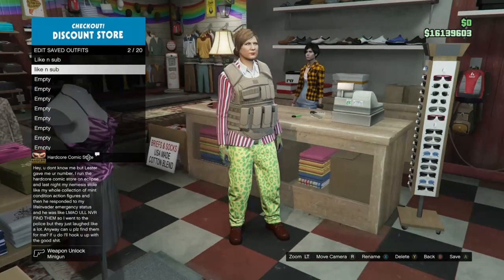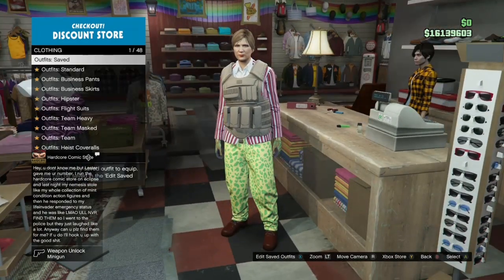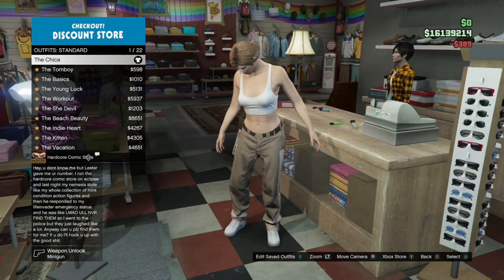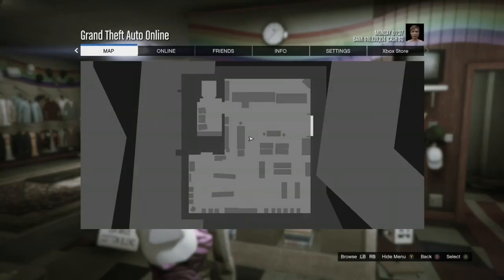Once you've saved the outfit, hit B or circle to back out, go to standard outfits, and go ahead and buy the chica outfit. Once you've bought the chica outfit, completely back out, hit your pause button, go to online, and click on Creator.